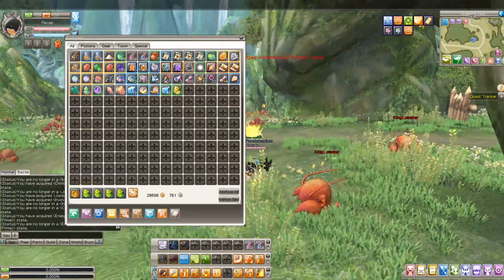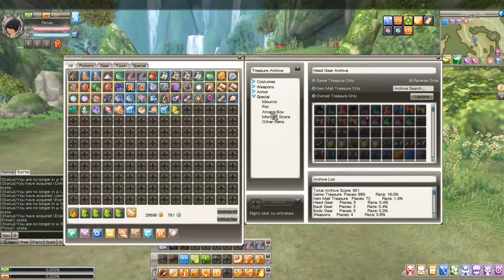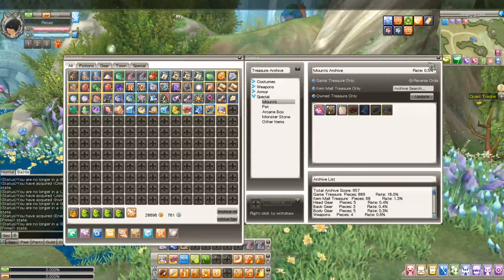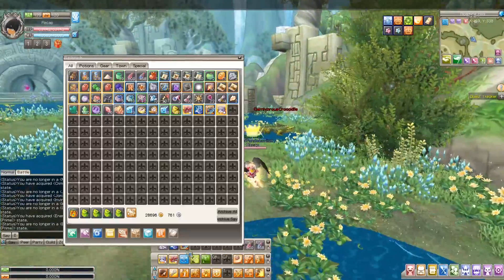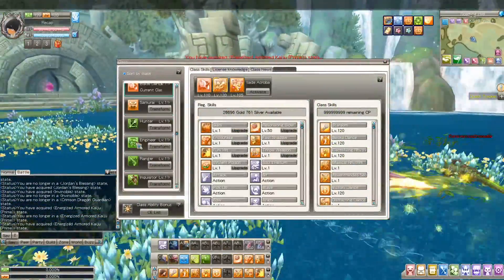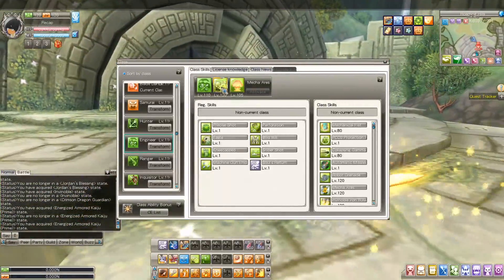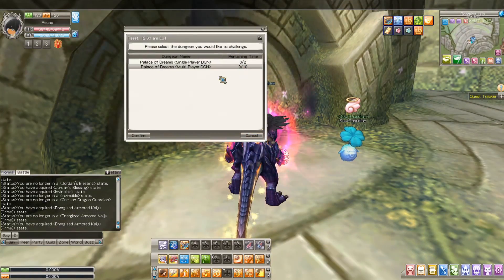I archived everything because my bag was full. All my special mounts are gone — that's really unfortunate. So, what you want to do is use this class. A lot of people use the Mecha — I use the Mecha as well, because I was used to it from main server. But on the awakened server, the Blade Acrobat is a lot faster. You want to go into 10-out-of-10 difficulty.